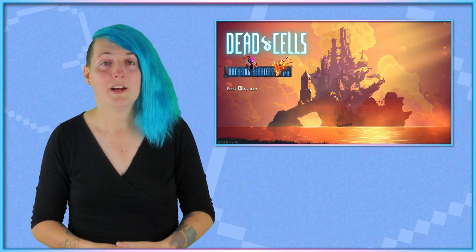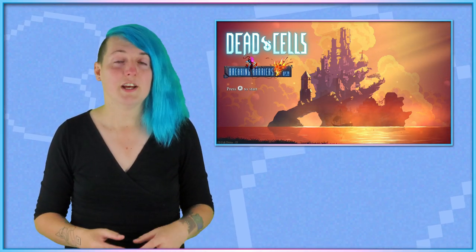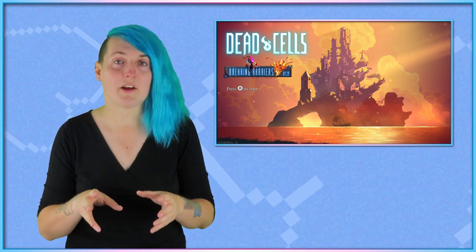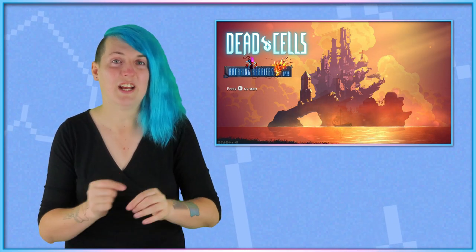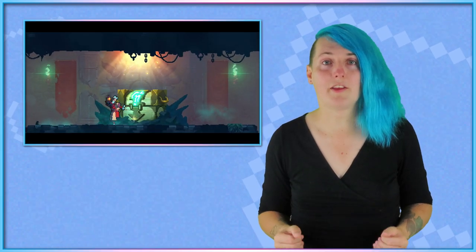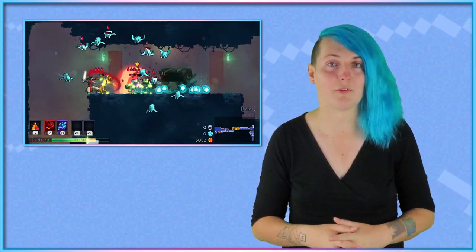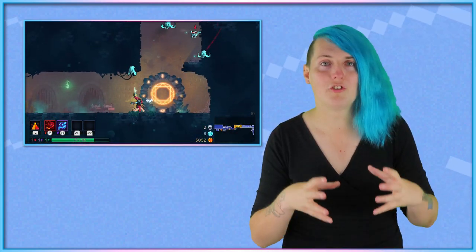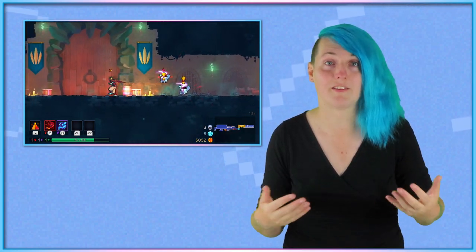Initially released around five years ago, Dead Cells is a side-scrolling roguelike. Basically, you play as a little slime that's inhabited a body and reanimated it. You go off with some randomised weapons, try to defeat a bunch of bosses, go through a bunch of levels, and if you die, you're sent back to the start with a few permanent upgrades intact — but basically you start again from the beginning. Released earlier this week, Breaking Barriers is a new accessibility-focused update to Dead Cells, which aims to bring the game's tough but eventually beatable level of challenge to a wider variety of players, particularly disabled players.